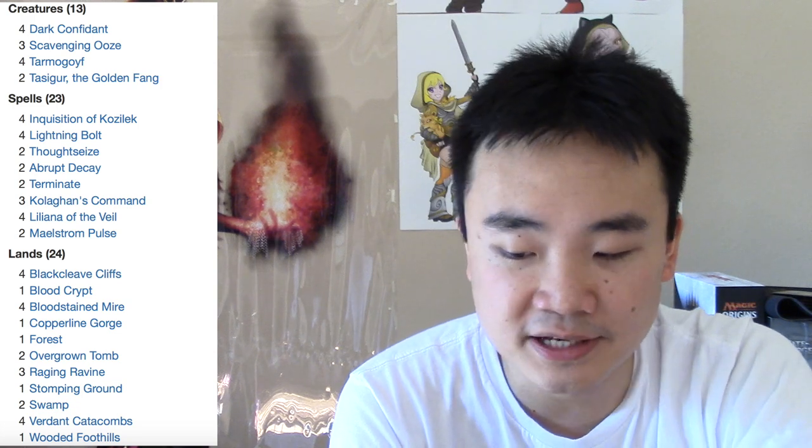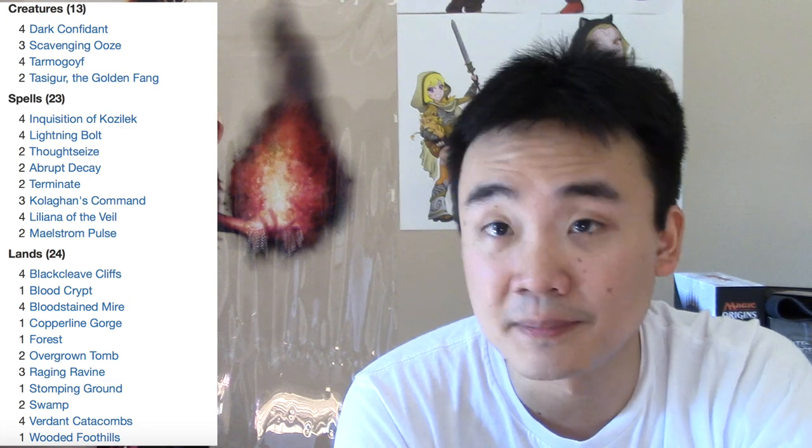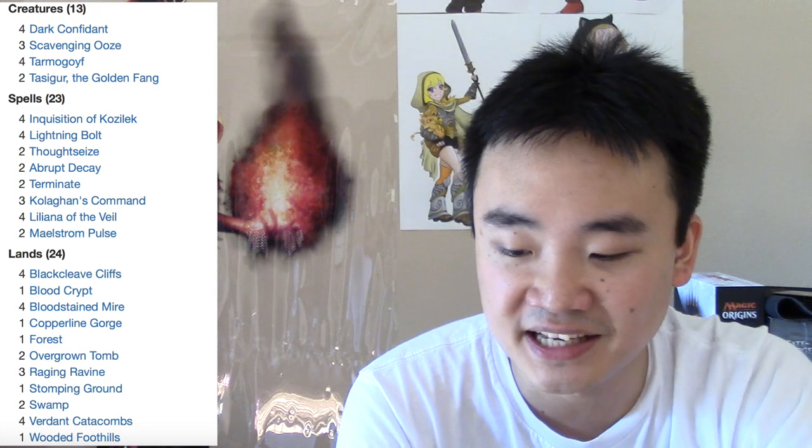Two Mutagenic Growth... and here is where you get the main difference between Jund and Abzan. One costs $1,700 plus and the other costs about $2,000. The difference is in the land base.